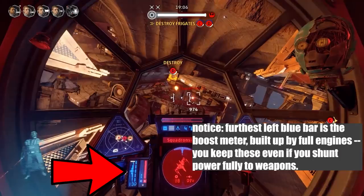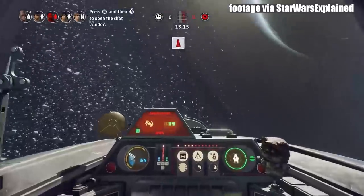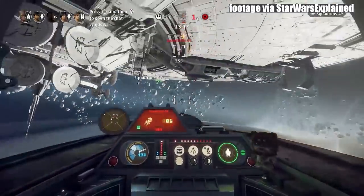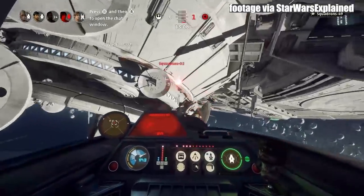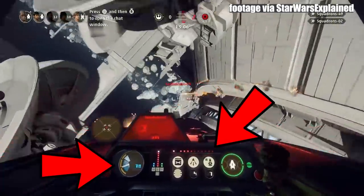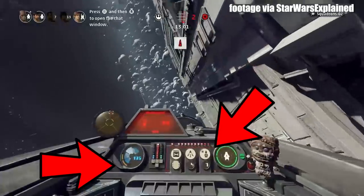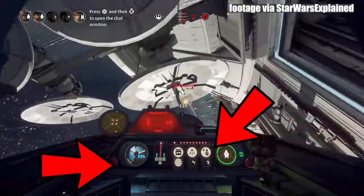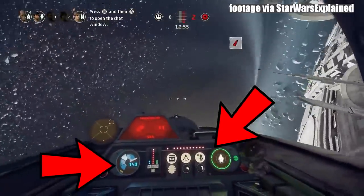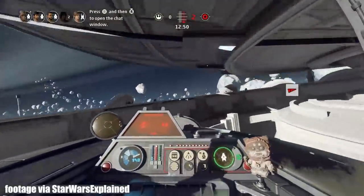Power to shields actually gives you an overshield, and if you wait long enough, the shield will actually double your original shield output. Power to lasers increases their speed and allows you to fire more without the weapon overheating. The interesting thing is that these bonuses remain — although they do slowly decrease — even after you've normalized power or shunted it to a different system. So just because you've moved your power back equally distributed among all your components, your ship still has its active overshield. The tactic here is: before engaging an enemy, get a bonus ready.